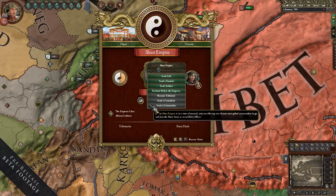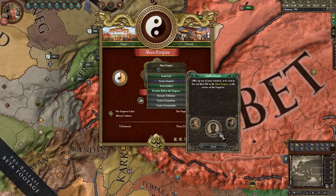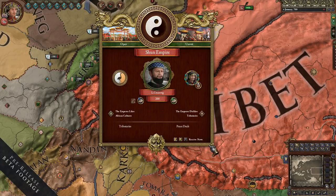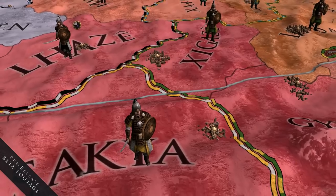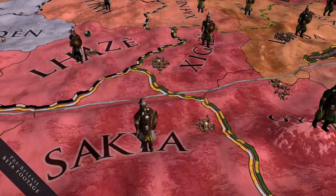Grace represents whether you're in the Emperor's good graces or not. You gain grace by giving various things to the Emperor — it can be anything from money to an artifact or relic, to a eunuch. The Emperor is big on eunuchs in his administration. You use this grace, which is similar to a currency, to ask for various boons.